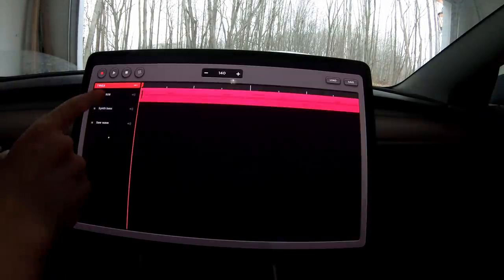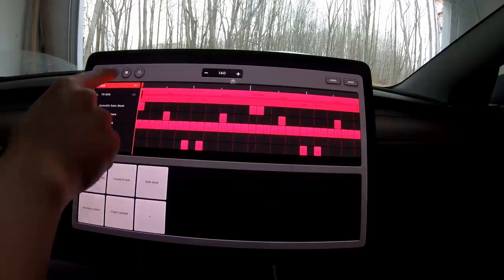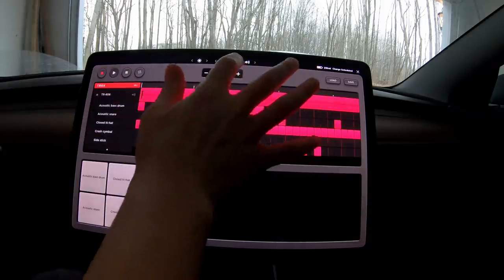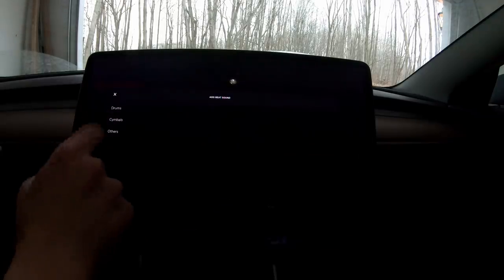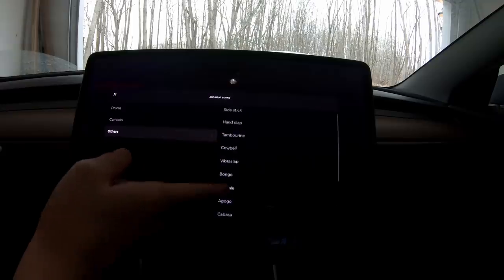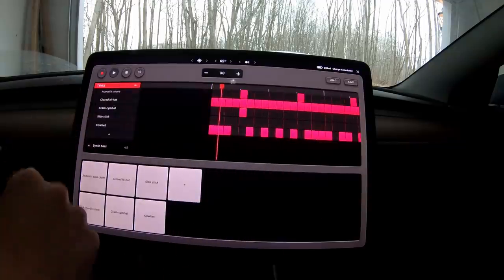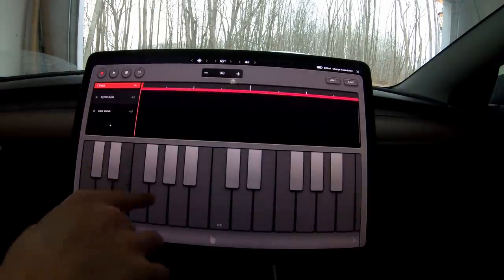Now checking out Tracks. I have no idea what I'm doing. These are different beats — they gave us an example. You can't use the scroll wheel to change volume but you can change it up top. You can add or remove instruments — there are a lot of choices. This could be its own whole video. I accidentally discovered the cowbell, though it doesn't quite sound like a cowbell. That's actually pretty sweet — I was just making stuff up!